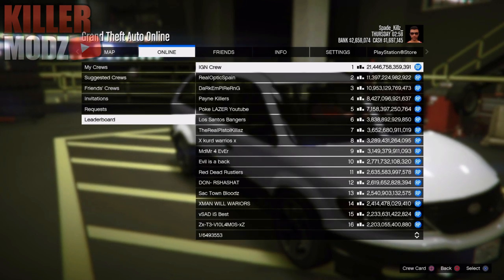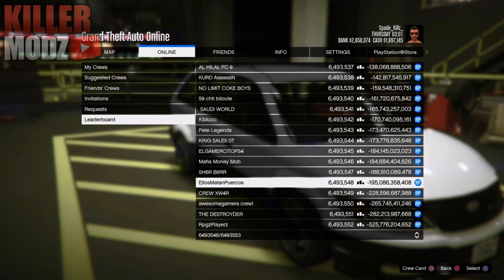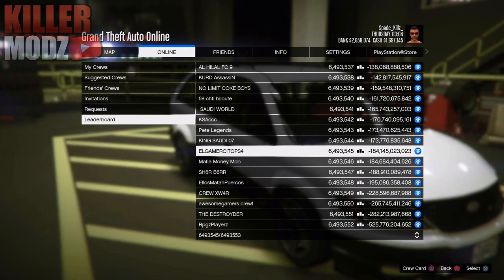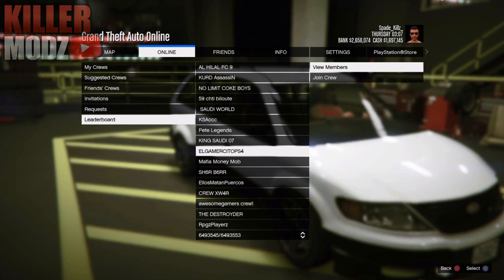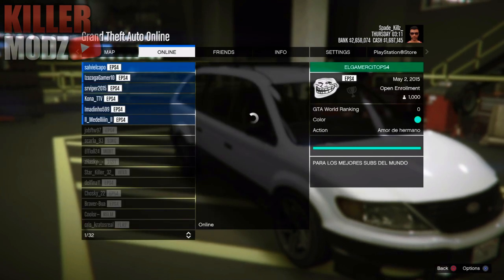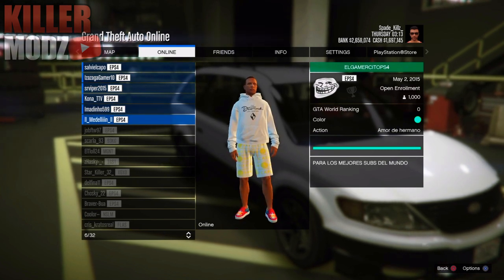Press your pause menu, go to Online, go to Crews, and then go down to Leaderboard — this is where we're going to get glitched out. If you're on PlayStation, look for the one I'm searching for now. On Xbox it's called Red Hot Chili Beans, but on PlayStation it's called Elocito — it's some Spanish name. Go ahead and click on that. Make sure on Xbox you're looking for Red Hot Chili Beans. Then click on View Members.